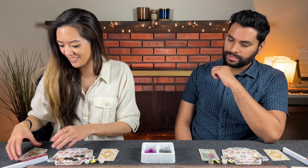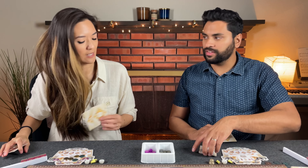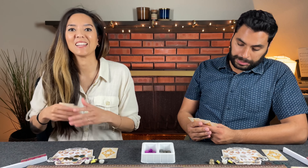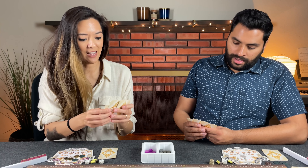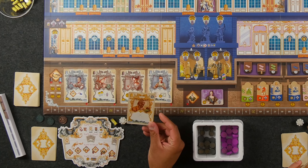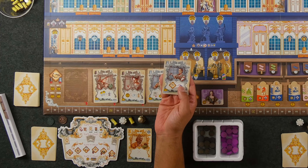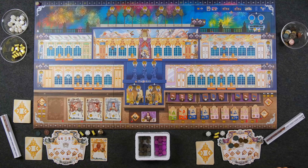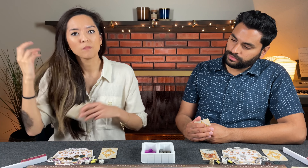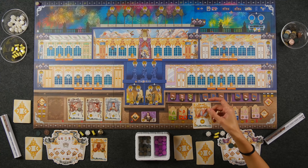The resource drawers are refilled and garments slide down — the last two un-constructed garments from round one are removed from the game. Players select their three cards for round two. In deck-building fashion, you keep the cards that stayed in hand from last round plus choose from your discard pile. Naveen goes first and immediately spends his master card plus five coins to hire the silver employee that gives a pink or blue discount when tailoring garments.